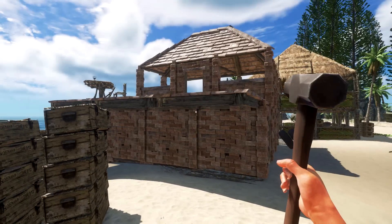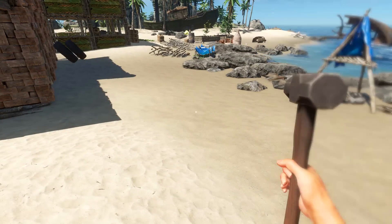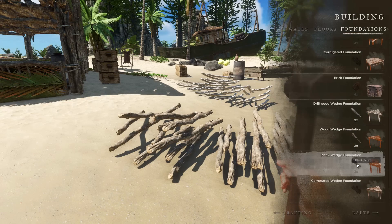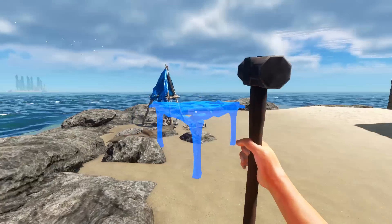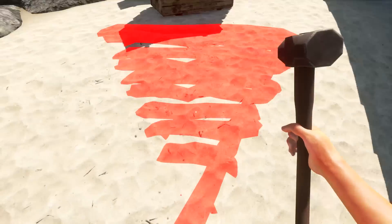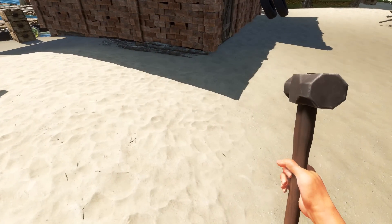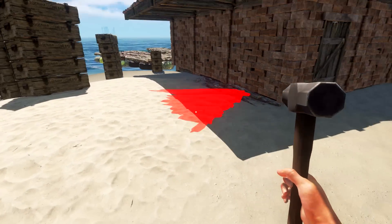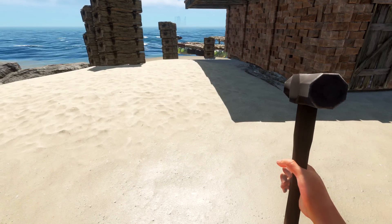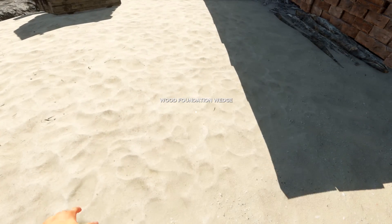We're not gonna be able to even see this area. I think I'm just gonna build out of wood - why would I waste clay if I can't even see it? I want a wedge now, but if I can't see the wedge that kind of stinks. I'm not gonna be able to see it for anything. Well, let's just do it and see what happens.